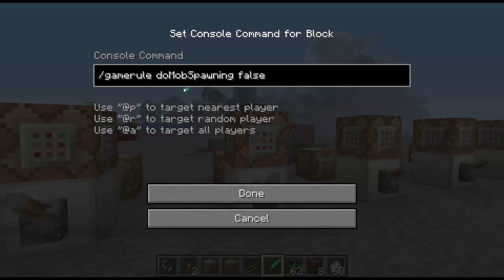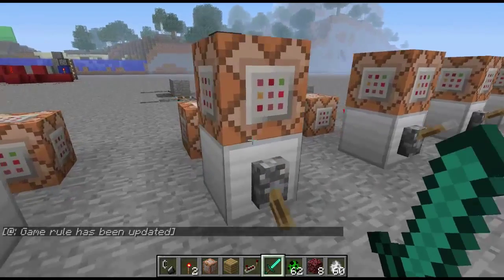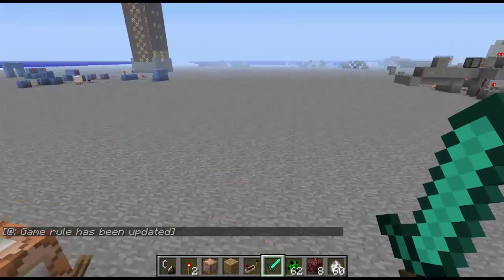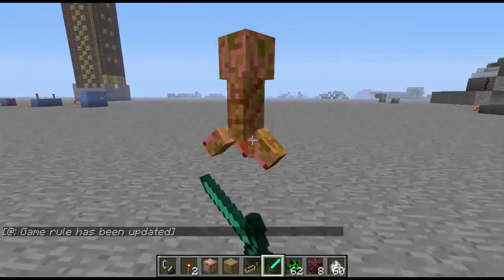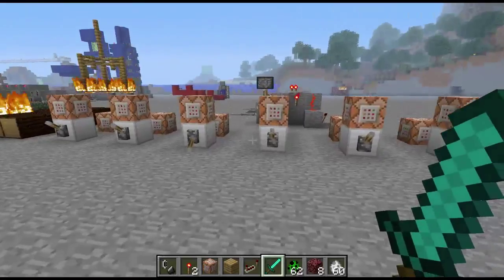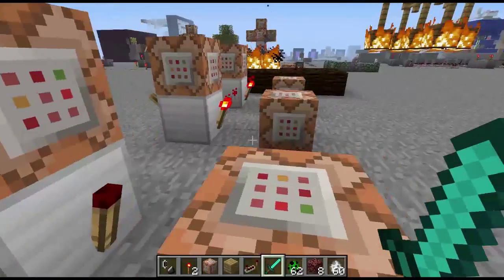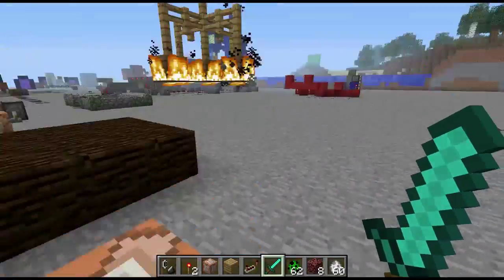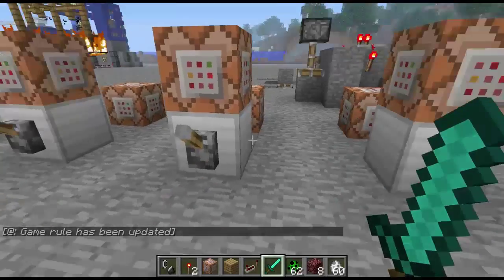And the one after that is 'gamerule doMobSpawning false,' which is pretty self-explanatory. If you turn this on, then mobs will not spawn naturally. However, you can still spawn them in via an egg. So it's kind of nice — in something like an adventure map or a server, it lets you be really specific about places monsters can spawn.